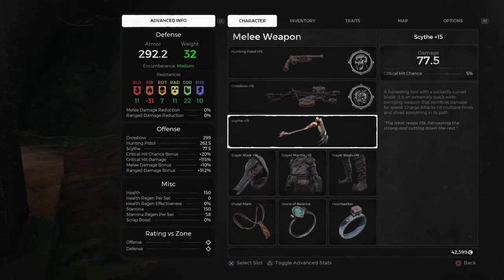If you look to the left side you can see my stats: crit hit bonus 20%, critical hit damage 115%, melee damage 10%, and range damage bonus 31% — which is huge. My stamina is 150, health 150, and stam regen 58.